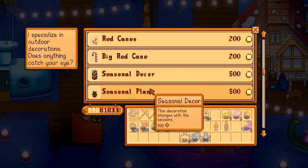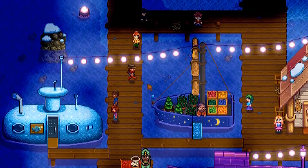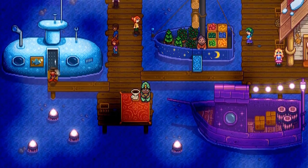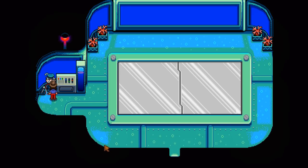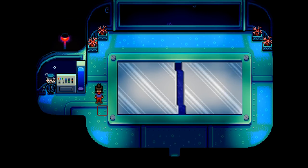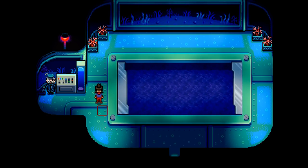I'm going to be showing you how you can get the three new fish. These fish are obtained by deep sea fishing. What you need to do is go to the night market, go to the bottom left, and there is a submarine that can take you deep, deep under the sea of Stardew Valley. Spend 1000 gold and you'll be taken down to the deep depths. Once you get to the bottom, the floor will open up and you'll be able to get started with some deep sea fishing.